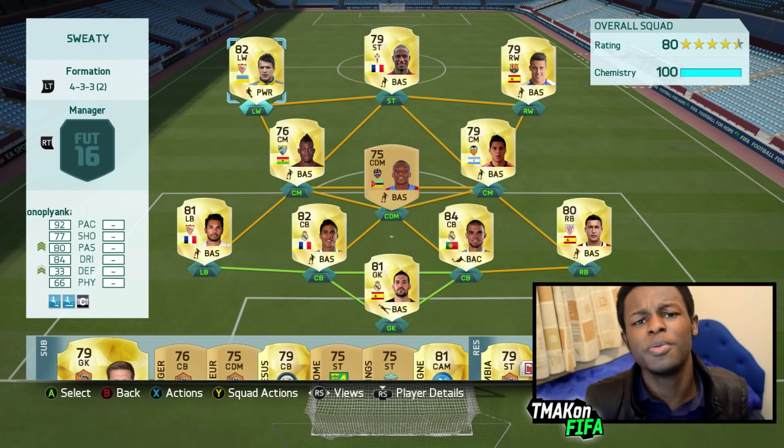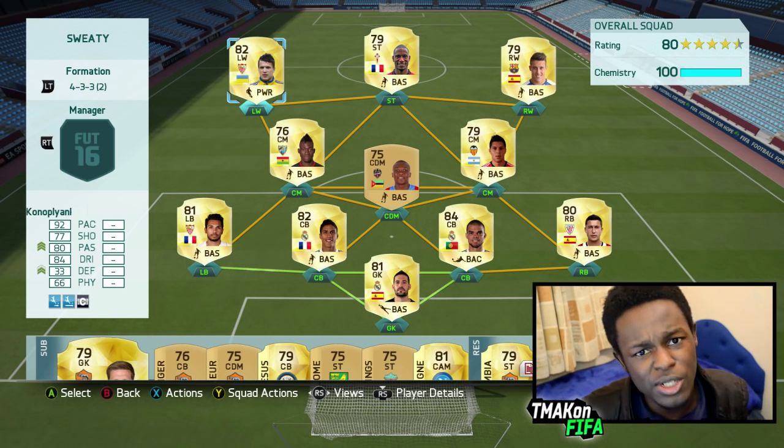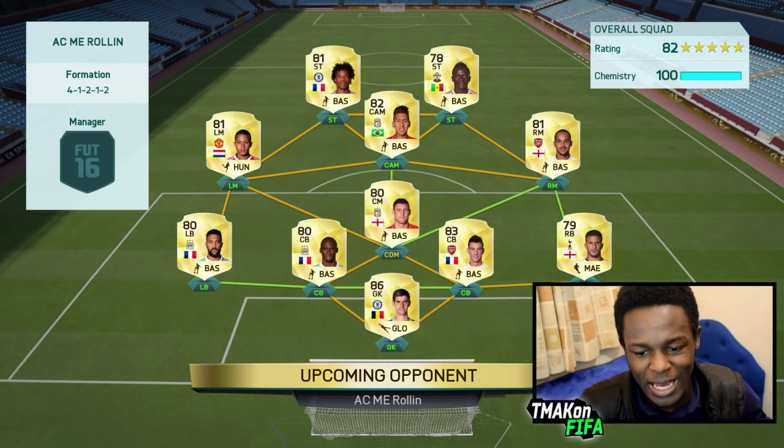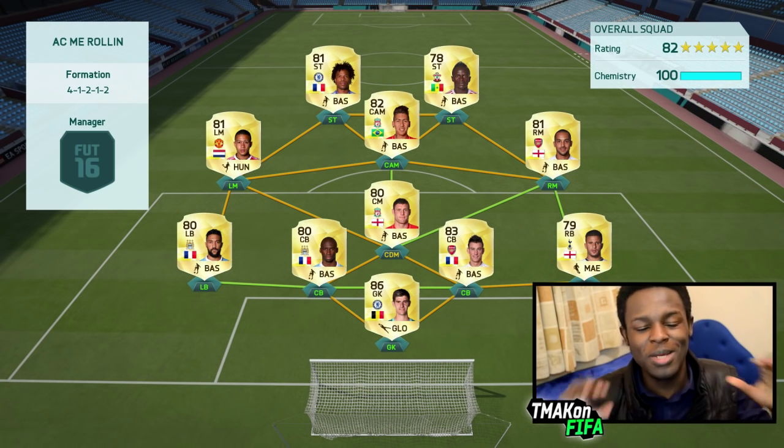This is the team — once again only goes for 20k coins if you want to build it. Let me jump into a game with it for you guys and let's see how it does. The team I'm coming up against looks like a pretty sweaty BPL team with Remy and Mane up top, using the 4-1-2-1-2 formation. Should be an interesting game — let's see how the Liga BBVA side does.